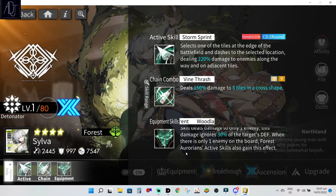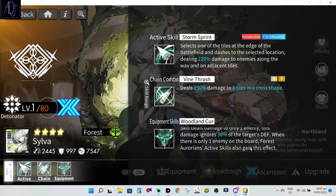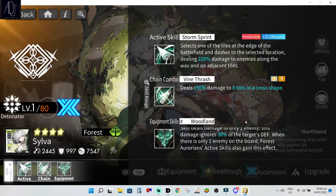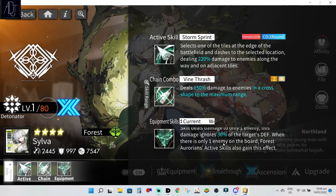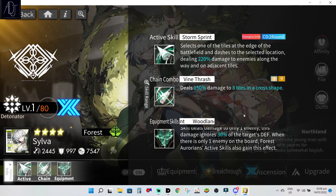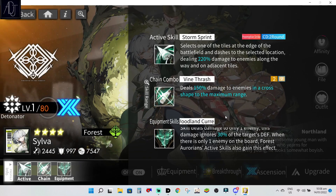When there is only one enemy on the board, Forest Aurorian Yang's active skill also gains this defense-ignore effect. This is pretty nice if you have another DPS in your team like Miguard or Paloma with a damaging active skill.